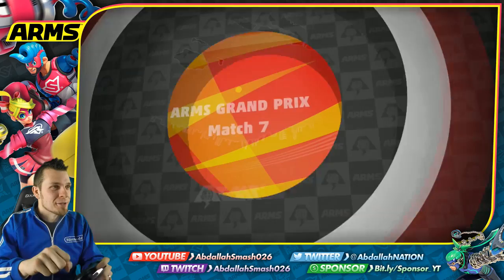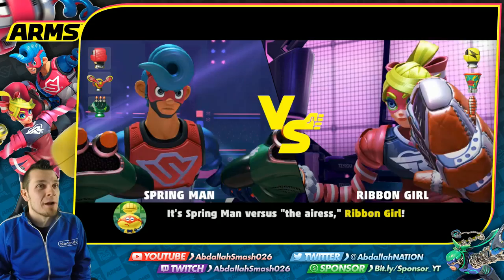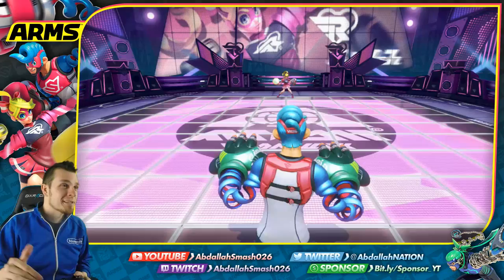Here's another top tier character — the Ribbon Girl! She's great because she has the ability to jump around in midair multiple times. Although that sounds okay on paper, it's amazing in the game. Stay tuned for the next episode — we'll show you all about Ribbon Girl.